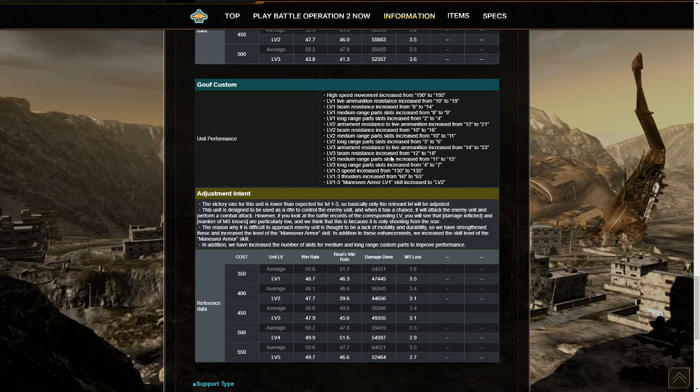The slot improvements do not apply to level 4 and up. Actually, looking at this, it's a weird suit that did its best at level 4 and 5 — you do not see that very often. Levels 1 through 3 also gained five points of speed, five points of thrusters, and their maneuver armor increased to level 2, which is always useful.